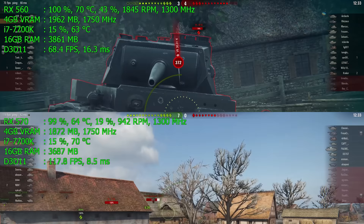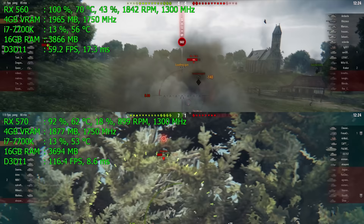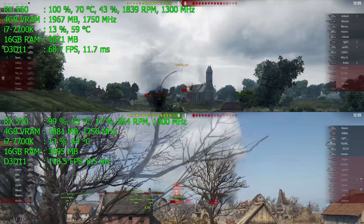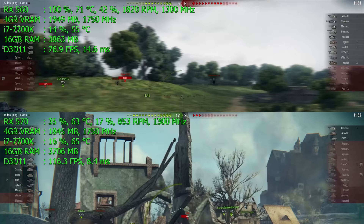One interesting thing to point out: both cards run at 1300MHz core clock and 1750MHz VRAM with 4GB — so why the difference? The RX 560 has nearly half the compute shaders of the RX 570. Same clock speeds, same high-end CPU, but there's a dramatic frame rate difference. The RX 570 isn't even fully utilized due to the 120 fps cap. The RX 560 is still a great World of Tanks card — nearly 80 fps — but the 570 is in a completely different league.